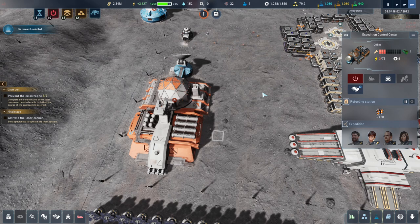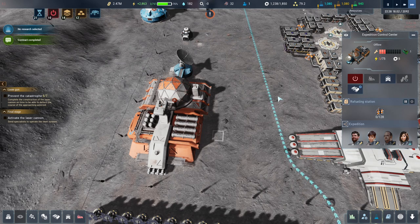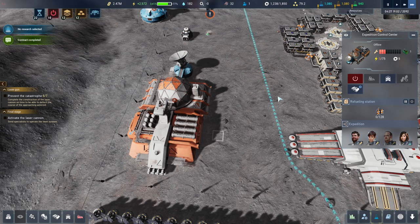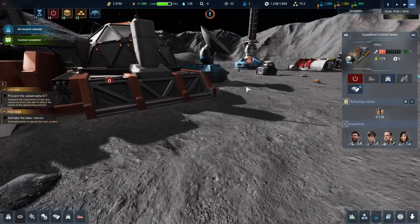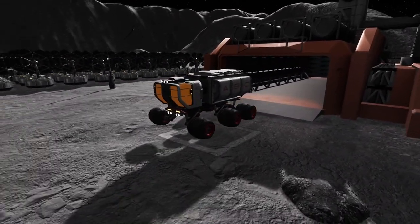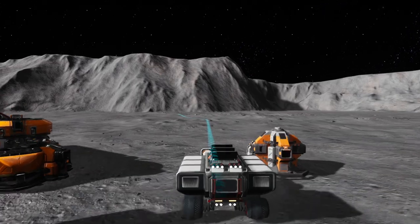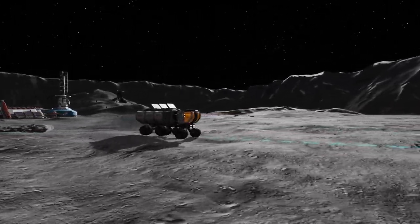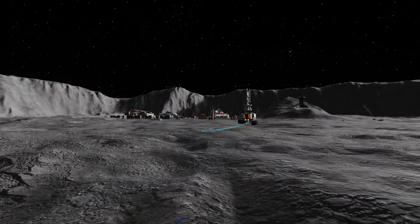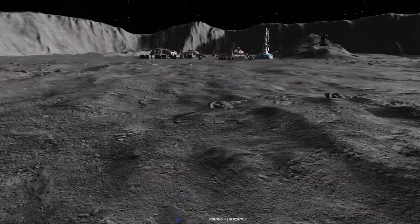Oh god, this is really taking its time — it's not loading the control units. Unless it's done already — only three needed, I guess it did it really quickly. Okay, rover, away you go. Look at those wheels bouncing and wiggling. Oh my god, it just simply disappeared — that must be the Bermuda Triangle, or the moon's Bermuda Triangle or something.